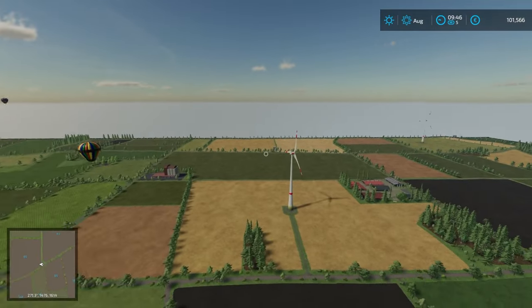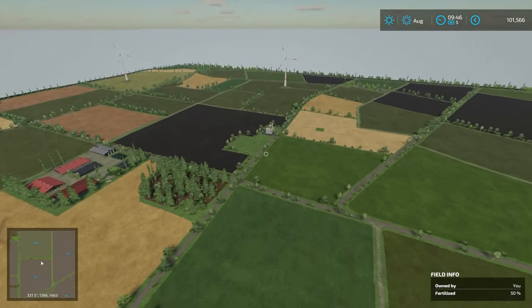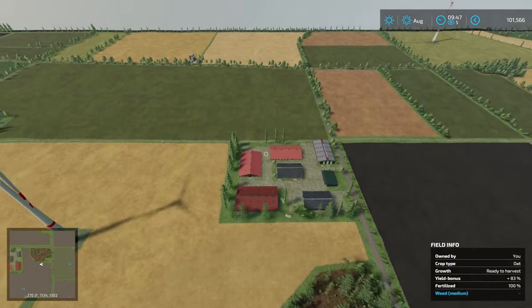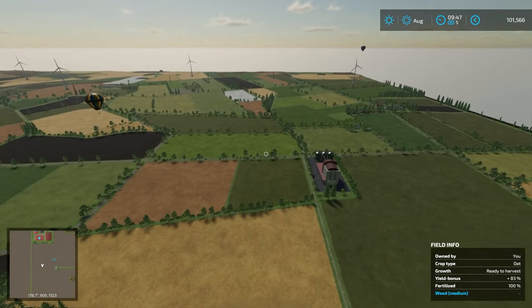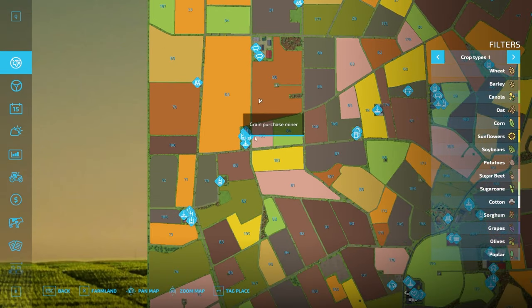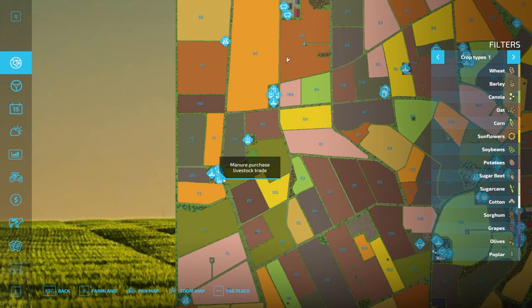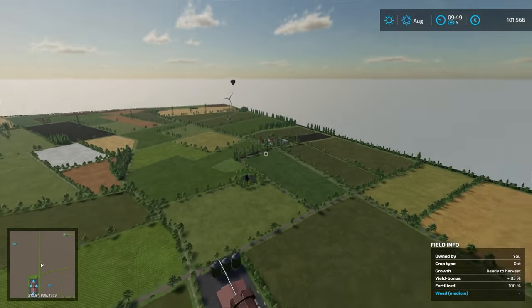We've got the pig farm here and the cereal factory just over that way. Now let's take a look at the southern half of the map. There's a Bergman grain sales sell point here, plus a couple of buy points — three to be exact — another water purchase point, and some more buying points down by the animal dealer. There's also a bale sales livestock trade stationed down here.